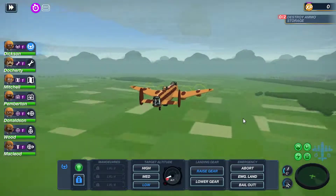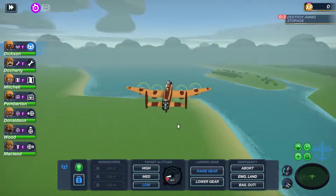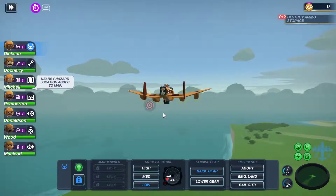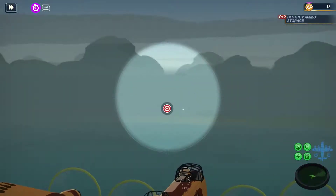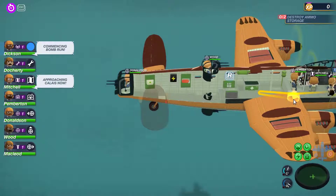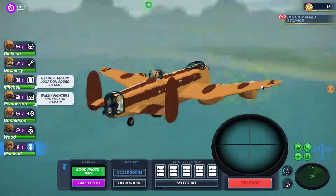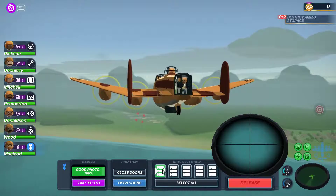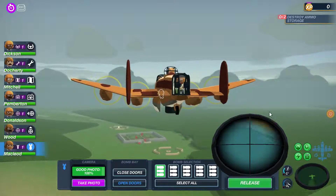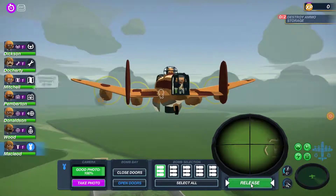We're now approaching the first target. We're going to put our bomber in position - not going to forget to open the doors. We're going to activate this bomb. Here are some flak positions coming up and we've got some enemy fighters coming in. It's all going to be a bit hectic but we've got to concentrate on this bombing run. Bombs away. We've also got a photo opportunity over here and we're going to try and do that as well as attack these fighters.